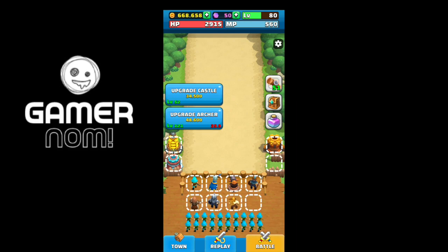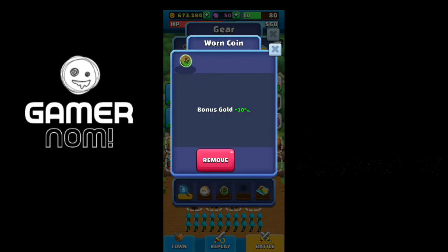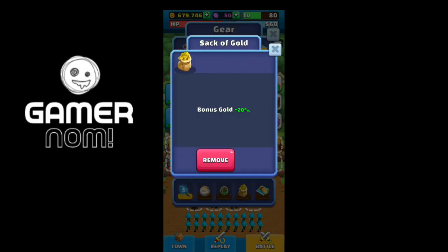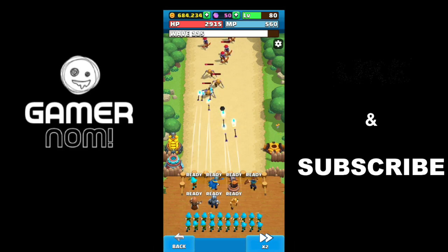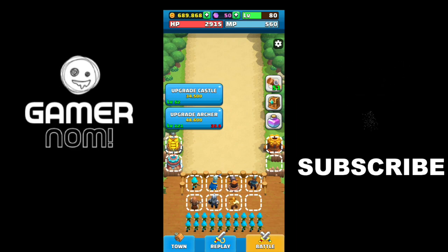Tip number two is gear. There are gear slots but you can only wear five items. At the start, always wear and buy items that increase gold — for example, one with 10% bonus gold, and another with bonus gold as well. Wear all those things to increase your gold productivity. Let's test it on monsters — see, it increased the gold compared to before equipping those items.